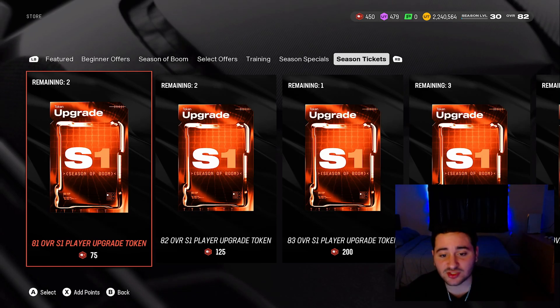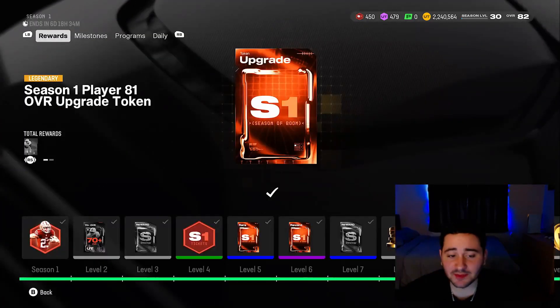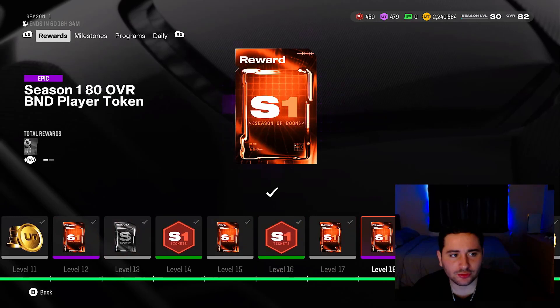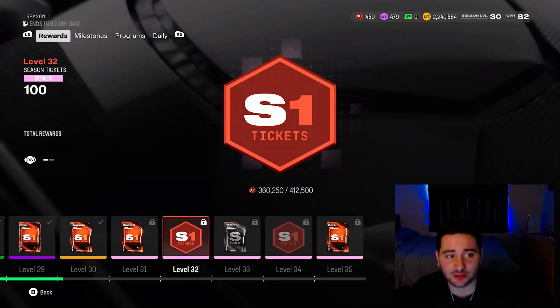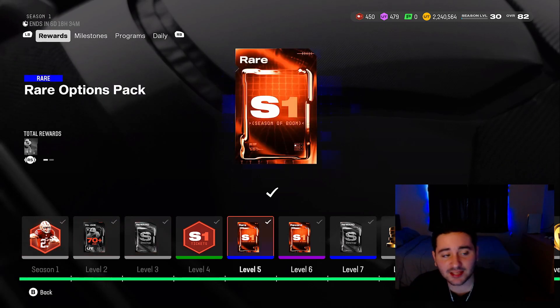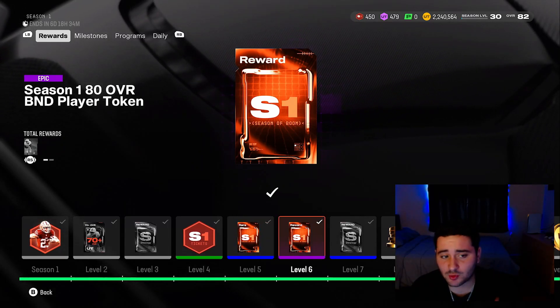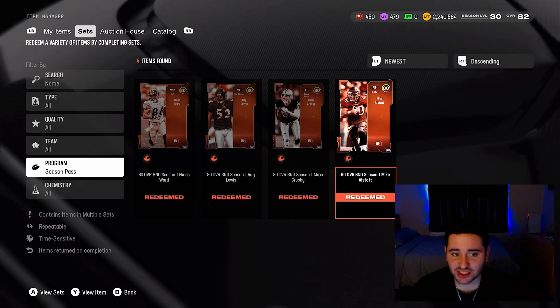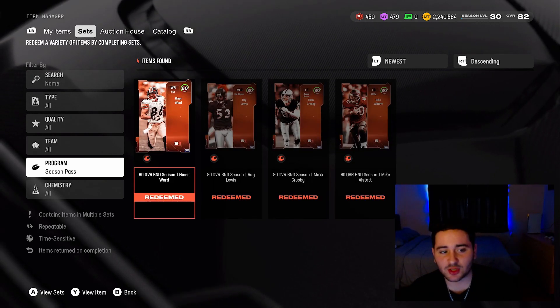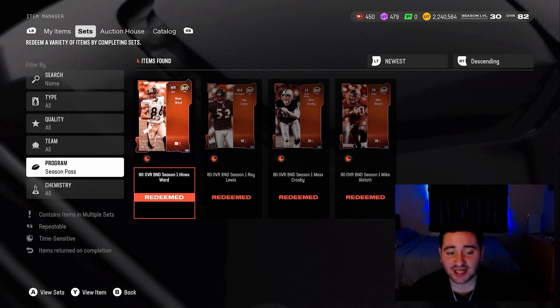You can get some upgrade tokens along the way from solo challenges — you get one 81 overall token, one 82 overall, and one 83 overall, and that's it. The rest you'll have to buy with your tickets. The CMC comes from the welcome pack, and here are the 80 overall tokens you put into those sets to get those 80 overalls. You get the first one at level six, and you can get three 85s. You can only get three out of five of these to an 85 overall.